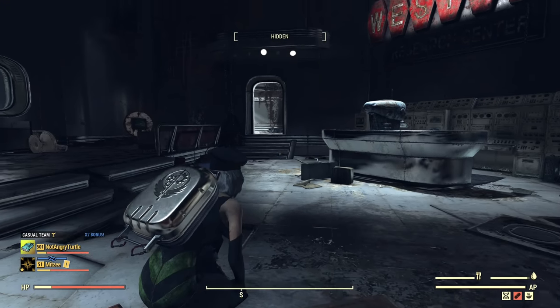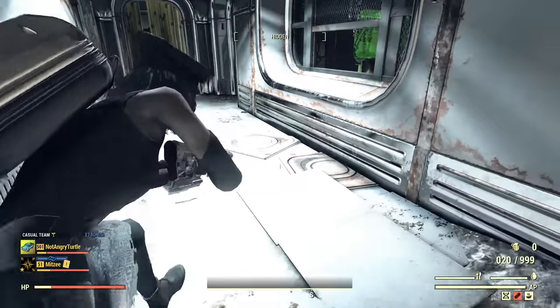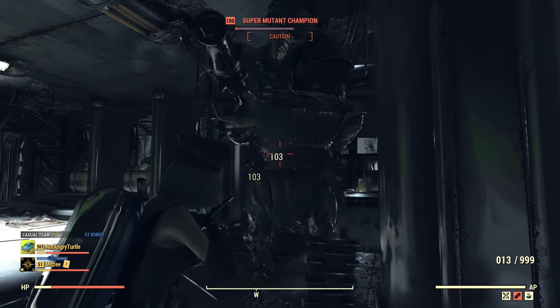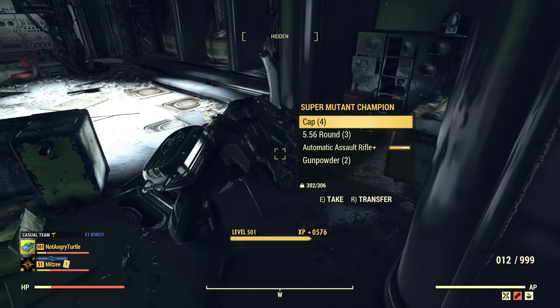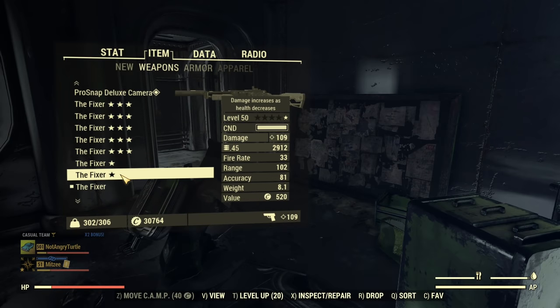Let's start with the regular Fixer and see how many bullets are required to put down a super mutant. It took about seven and a little bit shots. For comparison, let's move on to Bloodied.